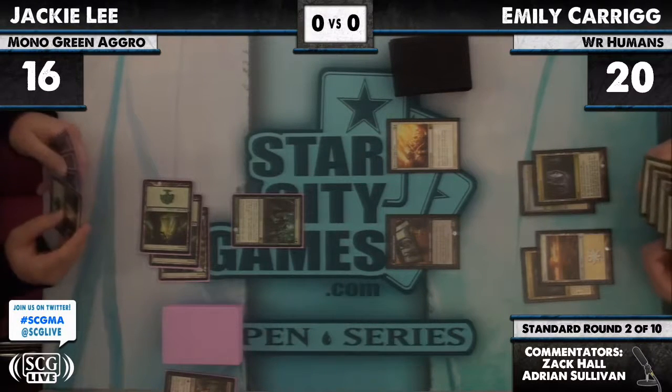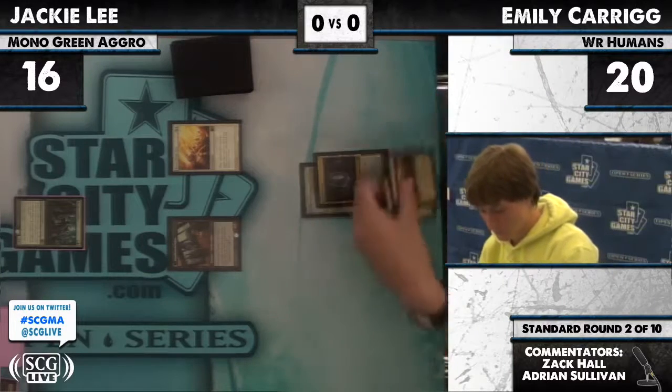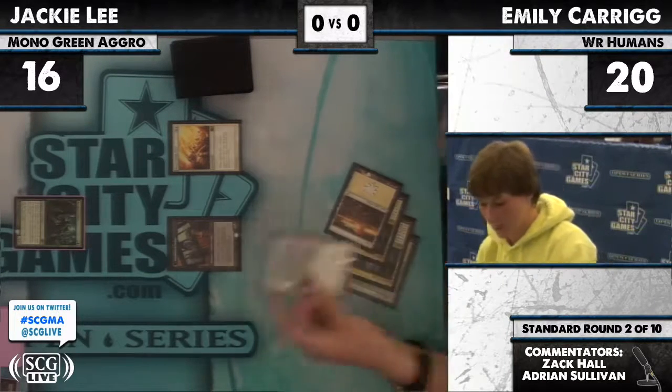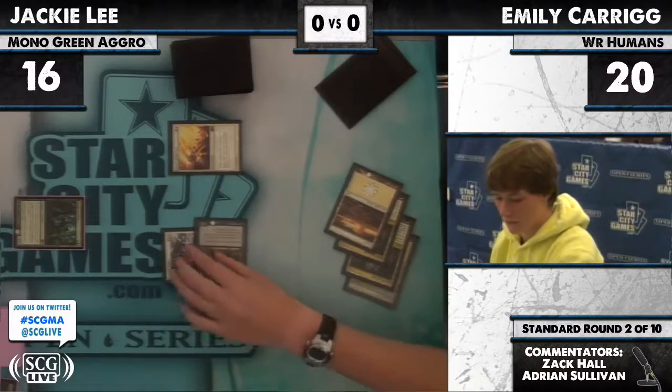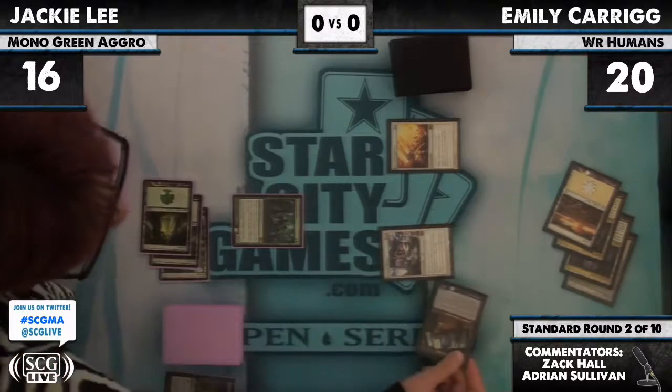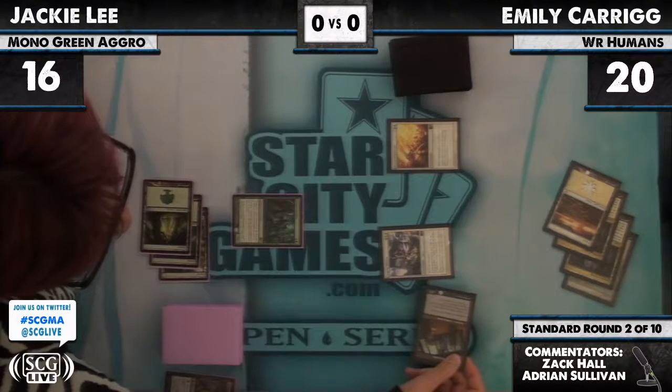This deck doesn't have Overwhelming Stampede, but Revenge of the Hunted can do something pretty similar — make something huge and tear up the world. And the Angelic Destiny on that Unhallowed Cathar is going to be huge against this mono-green deck.